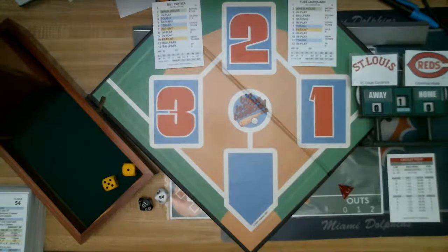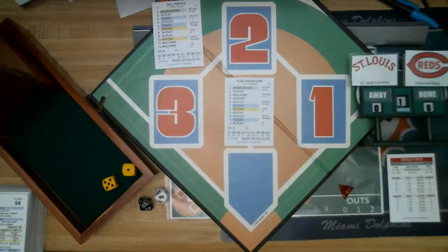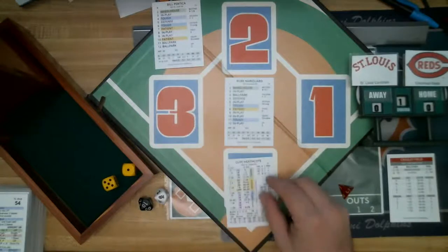This is a non-presentation type game. The starting pitcher for Cincinnati will be Rube Marquard — 17 wins, 14 losses, 3.39 ERA. Let's get things started here.